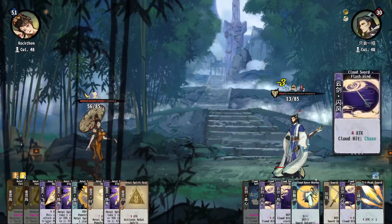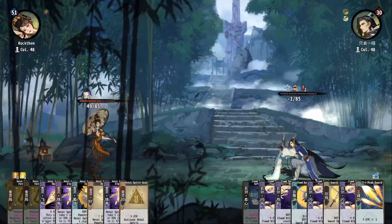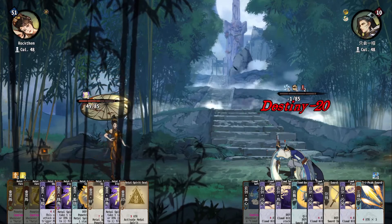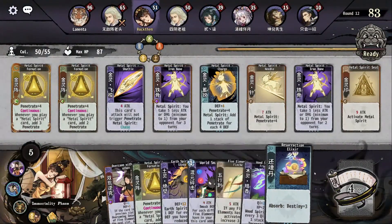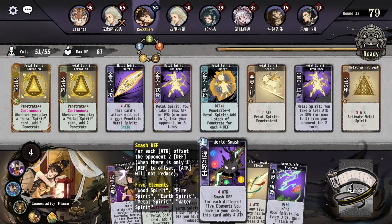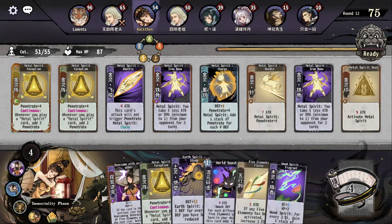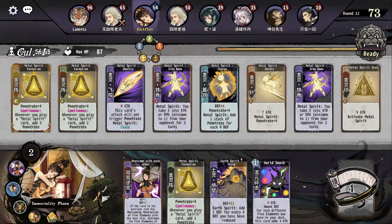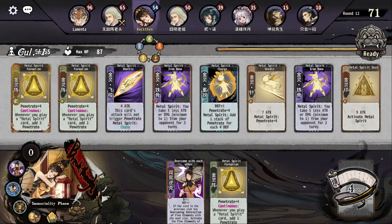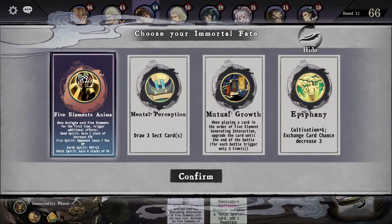We have some damage but my Iron Bones are doing so much work — they did a lot there. Some extra things here. I could break through — I think that's better. Let's just do it. Five Element Enema — when activated get more stats, yeah, let's just get more sacks.